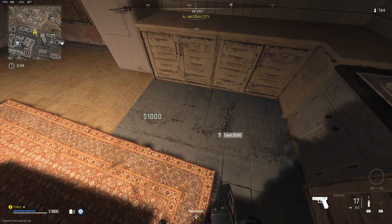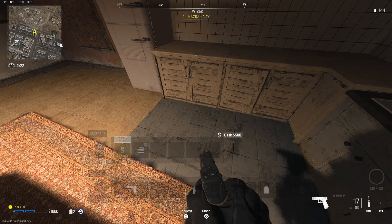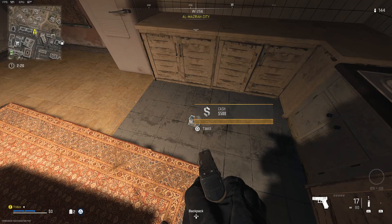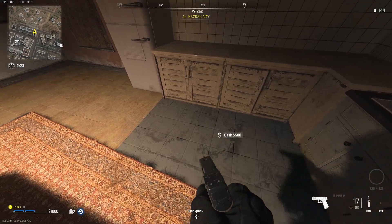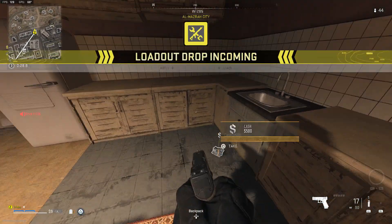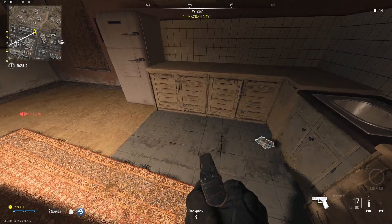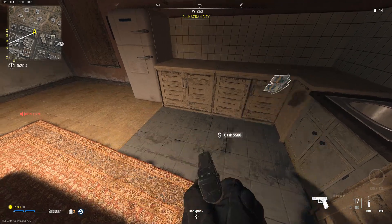Hold down the stove button, and as soon as you hold it down — not even a millisecond after — spam your interact button. In my case that's square, so I'll tap it two or three times as soon as I hold down the stove button. This is the way I was able to get it done every single time. You hold down, spam your interact button, and you'll duplicate the money. Instead of picking up 500, I was able to pick up a thousand. Just spam square or your interact button — it makes it a lot easier.